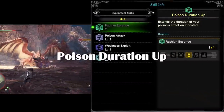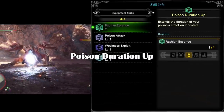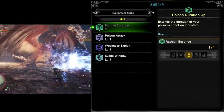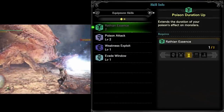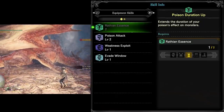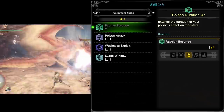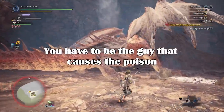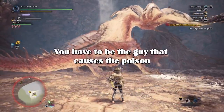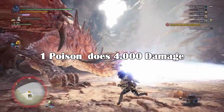Poison Duration Up is a skill that no one has talked about yet. I've used it in one of my previous builds because it's mostly useful for very long fights, which you'll hardly face in the game yet. It says it extends the duration of monsters being poisoned, and I actually tested it on Safi'jiiva and was surprised by how much it increased the duration. The monster will be poisoned twice as long, meaning one poison proc on Safi will deal 4000 damage before it wears out.